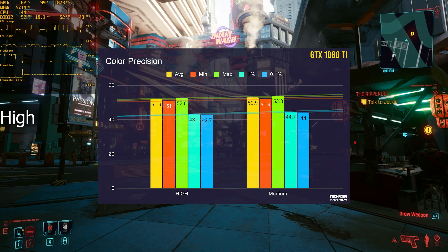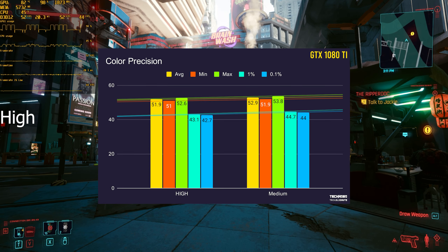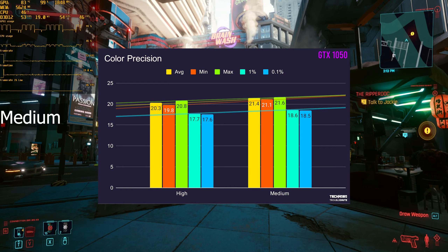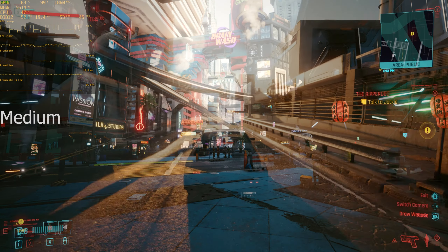Then we have color precision. I would always have this set to high to avoid color banding, as color banding can be an incredibly bad experience no matter what your setup is. Luckily, there's only a really tiny performance difference between medium and high.